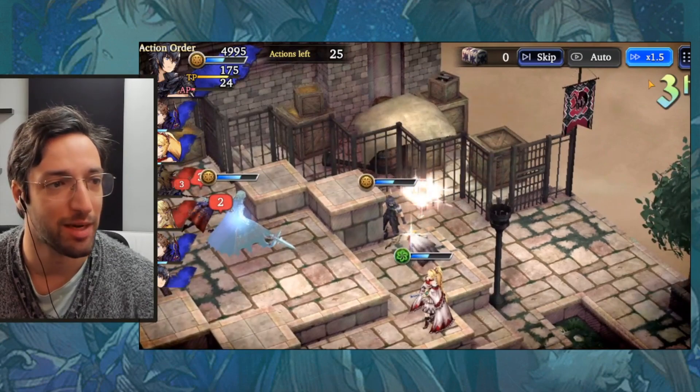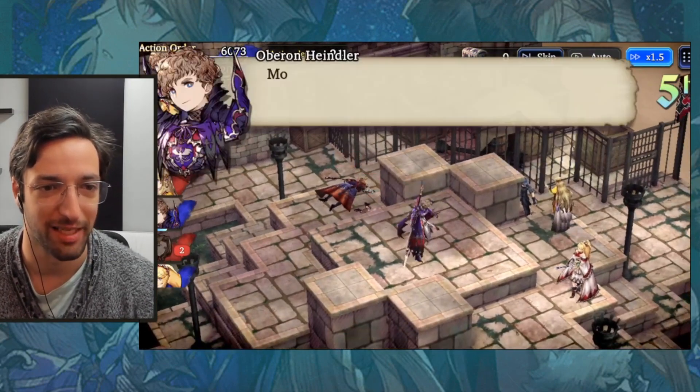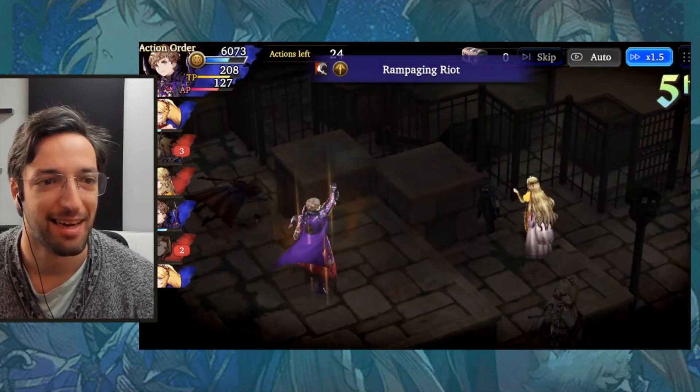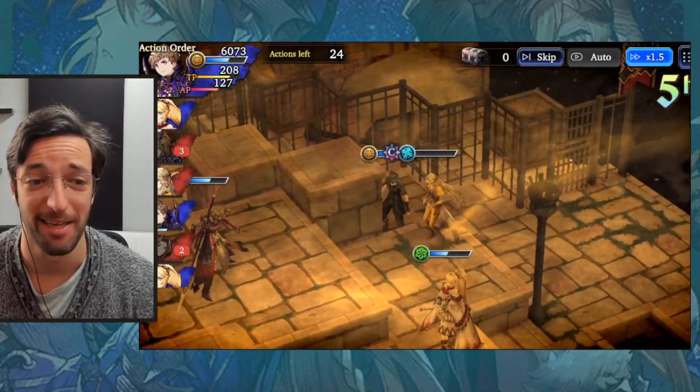We managed to win. Celeste comes back to life, but it doesn't matter — look at the turn order, we still get extra turns. We're actually going to crash my emulator with an Esper summoning — or not, it didn't crash. I'm surprised. There we go — that's the fight done.